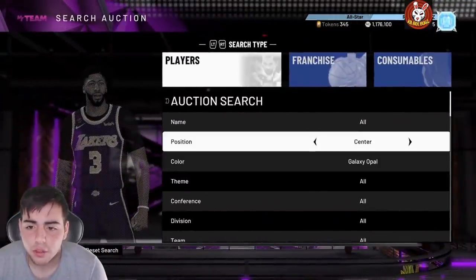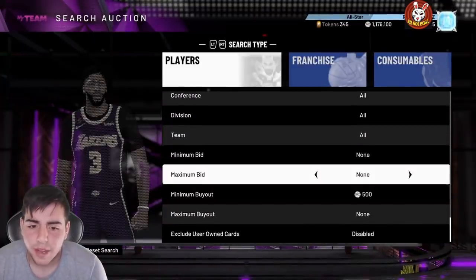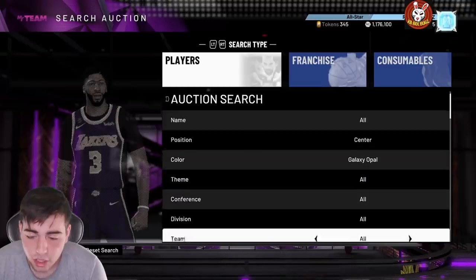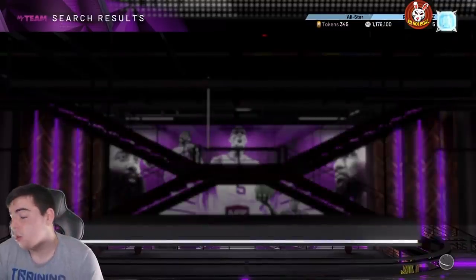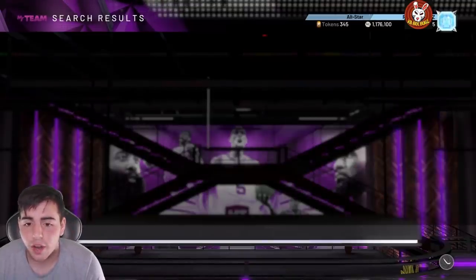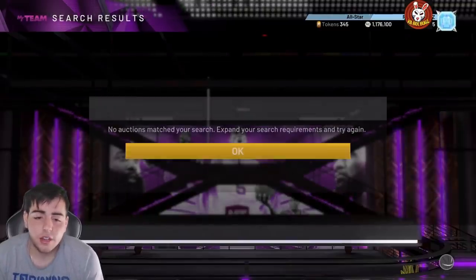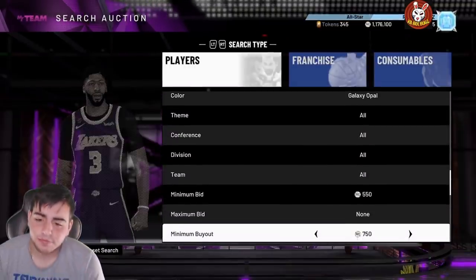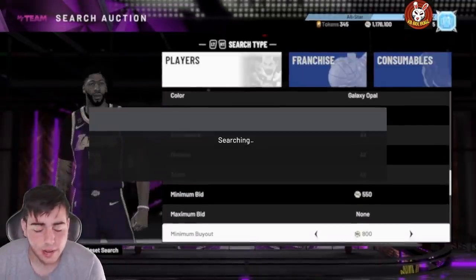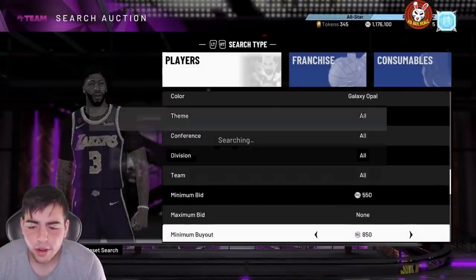Another filter that's really good right now is Center Opal. It's going to be slow, but if you snipe a Shaquille O'Neal on that filter, you're an MT millionaire. If you're willing to sit there for an hour and something pops up, you're set. It's a really good idea to try it. Also, I've been looking for that Rick Fox card — haven't seen a locker code released yet.